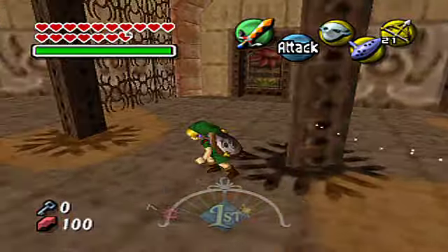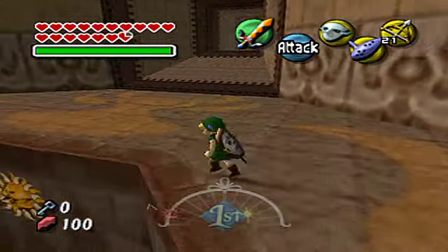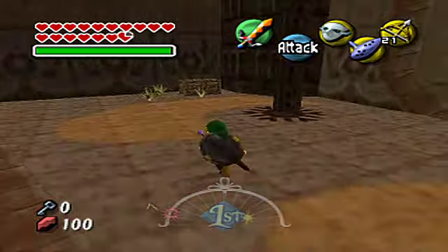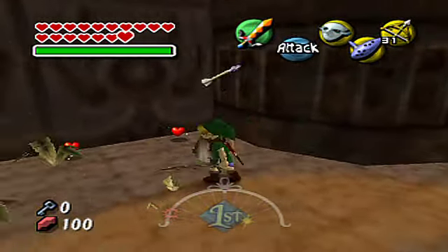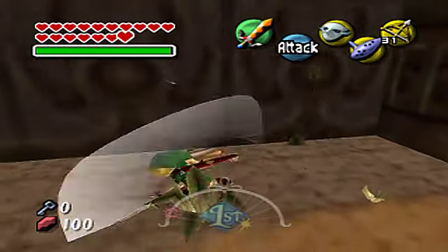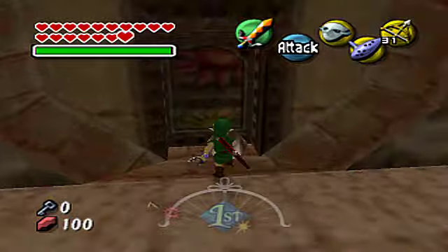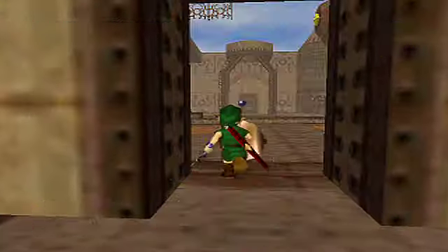We have to go in that room right there. Going in the other room is of no help right now - we'll explain why. We're going to need some crates for the next room, but we cannot take them through doors. So this is why this room has no use right now.